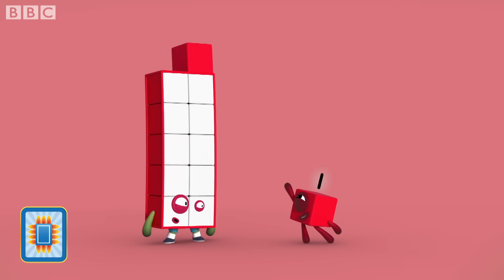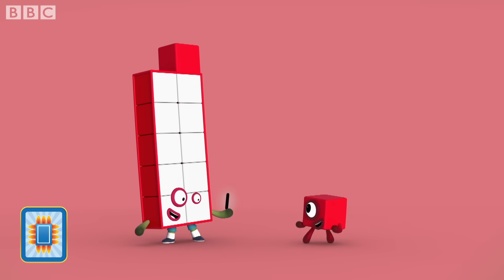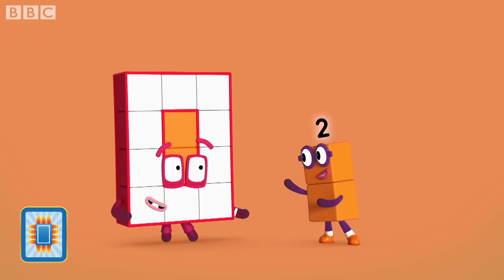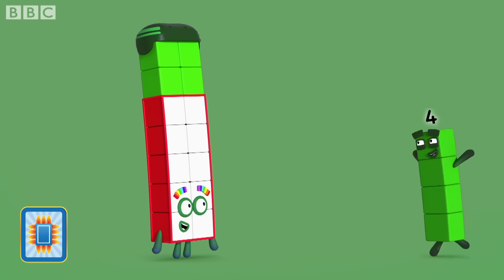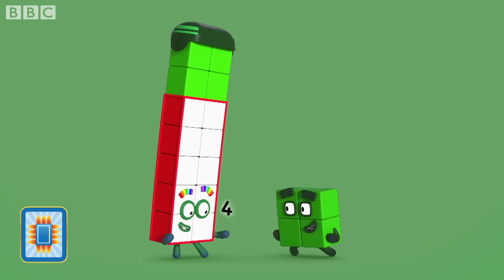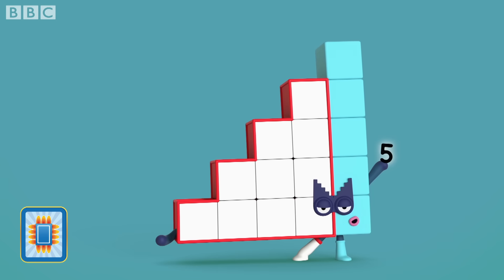Step one: on top of your big block, you've got one red block. Like me! Step two: you've got two orange blocks. Like you! Step three! Step four: four green blocks. And step five: five blue one blocks.